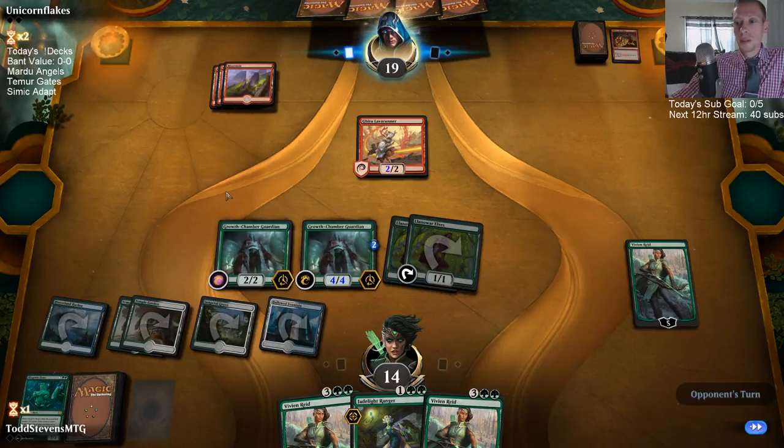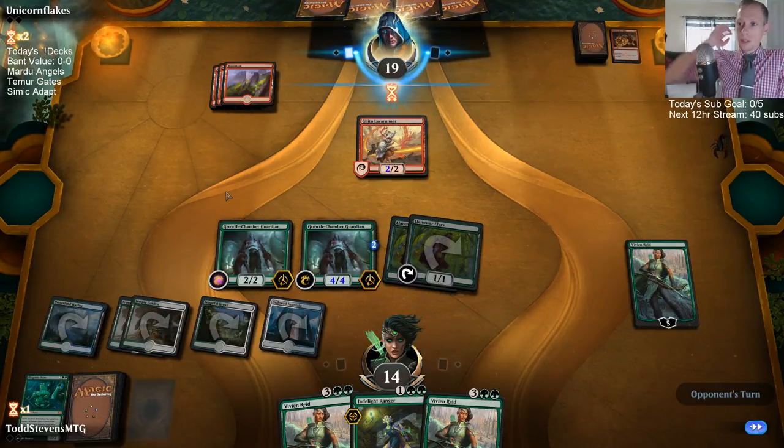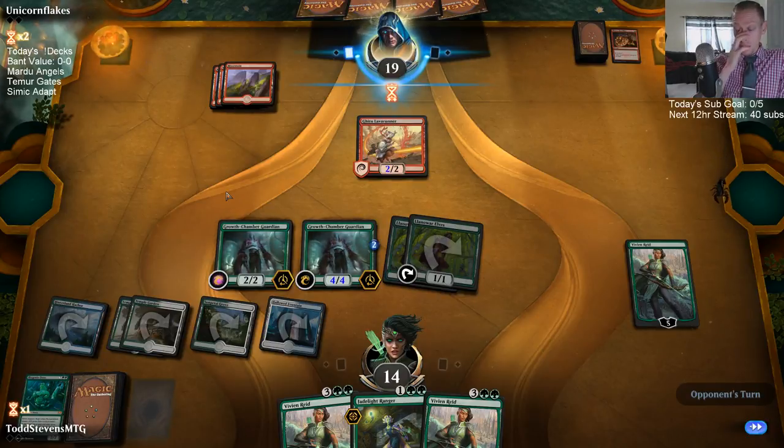Thinking about Gruul decks — it's still taking time to hash them out. There's a lot of good stuff in Gruul. You get the lower green creatures with Rekindling Phoenix and Hellkite in red, with Lava Coil and stuff like that — you have a lot of good stuff in Gruul.